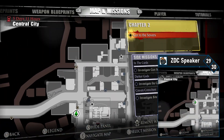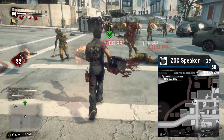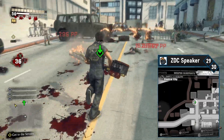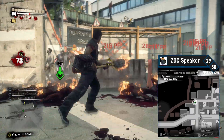ZDC speaker 29 is directly north at a military barricade in the northwest corner of Central City. Simply head north up the street until you reach the military barricade. You can shoot this one from outside the blockade, or go in and climb on the scaffolding to avoid zombies. The ZDC speaker is on the left side. Blast it and there's only one left.